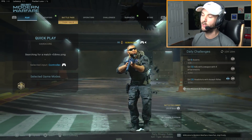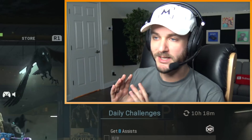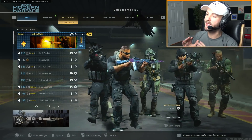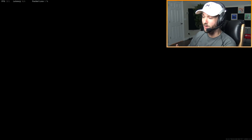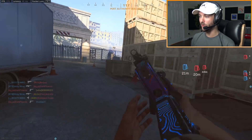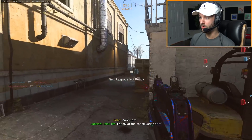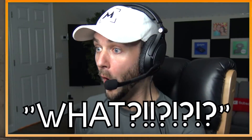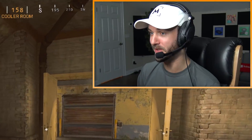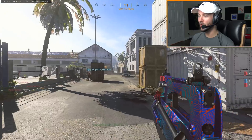Before recording this video I tested this out in core against bots and it's really not that great - it has extended range but it won't kill people immediately. I feel like the shotgun attachment can potentially shine in hardcore because of the range buff. We got a game, let's check it out! Hopefully these shotgun shots are going to reach - it's hard to tell where the crosshair is in hardcore. What?! Okay, this thing is amazing in hardcore, that's just my first kill and I already know this is going to be insane.